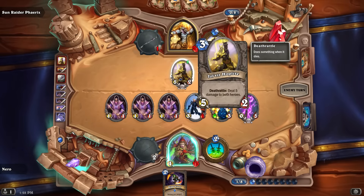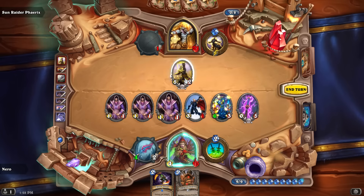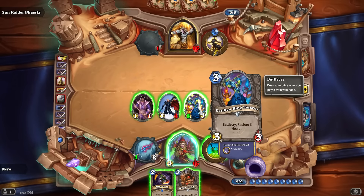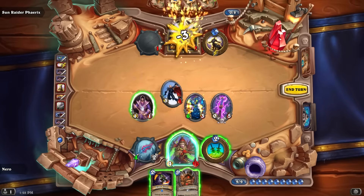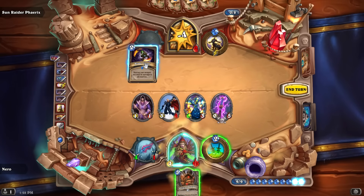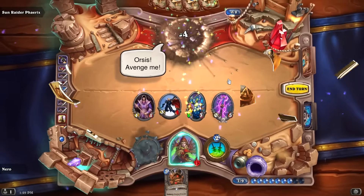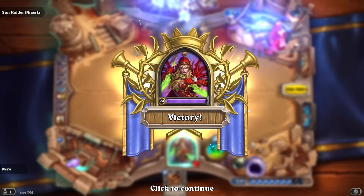He's got a Hoplite — I can kill it easily and won't take any damage since I have the Rod. I also have an Antique Healbot. I kill the Hoplite — zero damage to me. Do I have lethal? Yes I do! Blade Flurry hits all enemies, including the hero — boom, done! I messed up a lot in that game but came out on top.